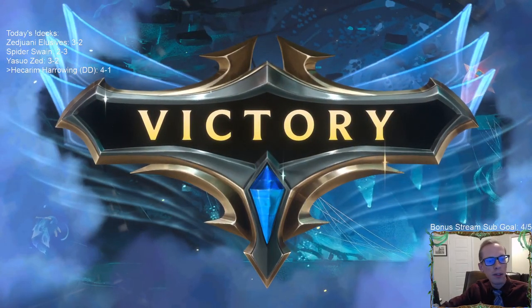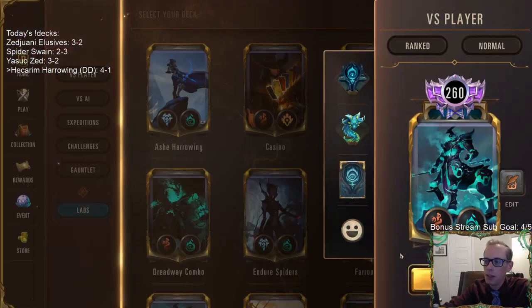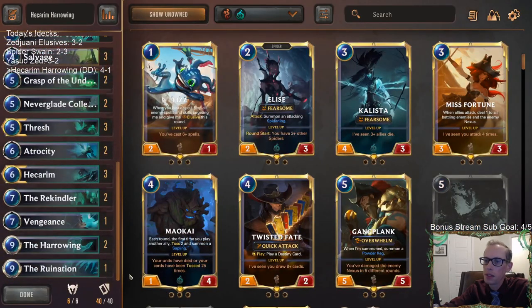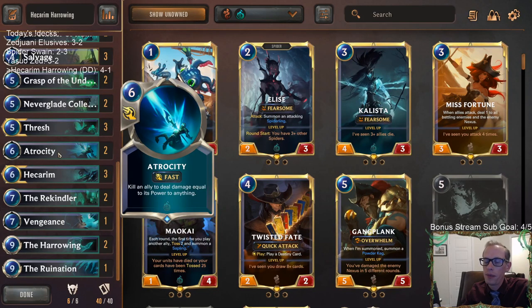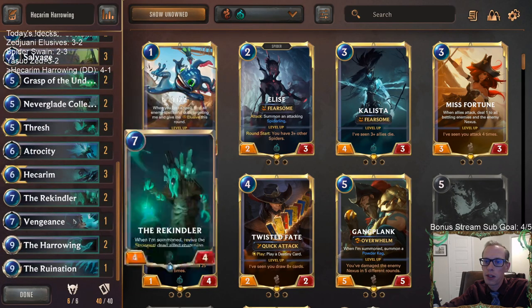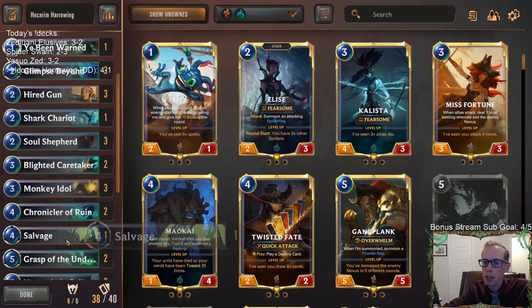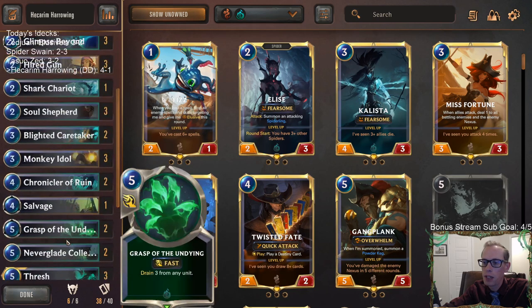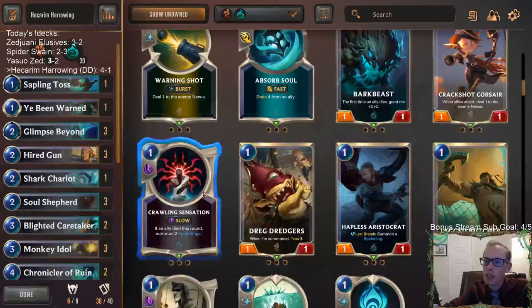Alright, so we went four and one. I think we got some real good variance in some of those games, but you can see how we were just sitting with a bunch of cards in our hands. Two Atrocities is kind of a lot - we were sitting with those for a really long time. Even in those last games, with having spells like Atrocity, Vengeance, Harrowing, Ruination - these things that just cost a lot of mana - I just didn't really want to even play these Salvages that much. I think Salvage is good and same with Glimpse Beyond, but I think it could be just like a one-of, not a three-of.